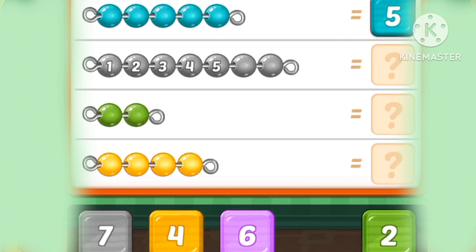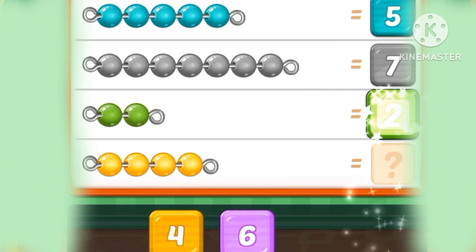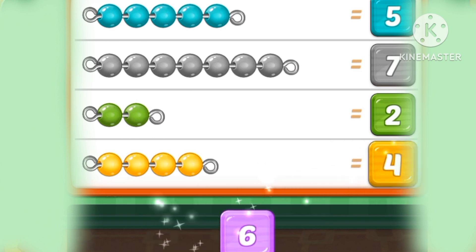One, two, three, four, five, six, seven grey marbles. One, two green marbles. One, two, three, four yellow marbles.